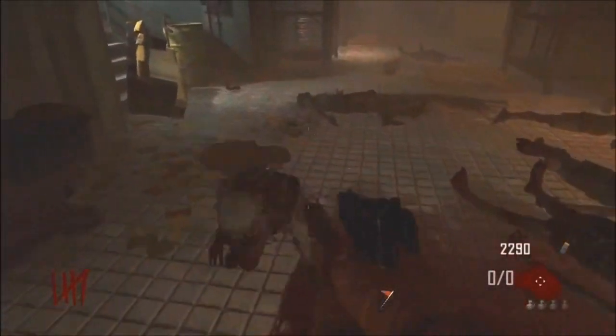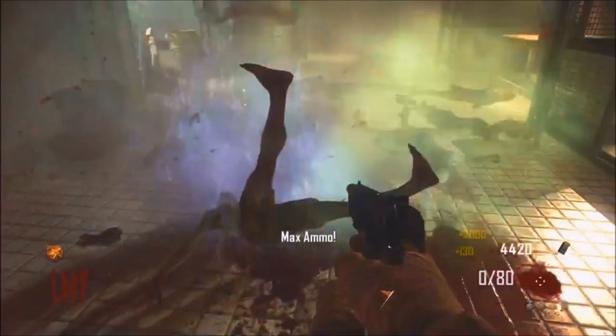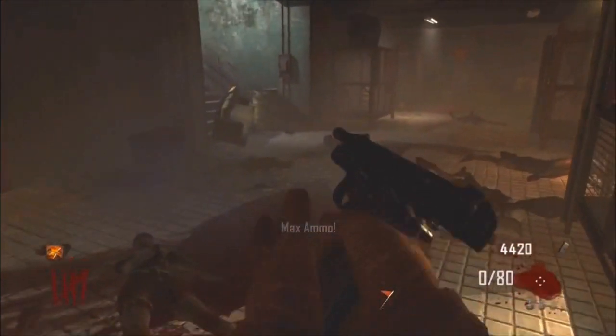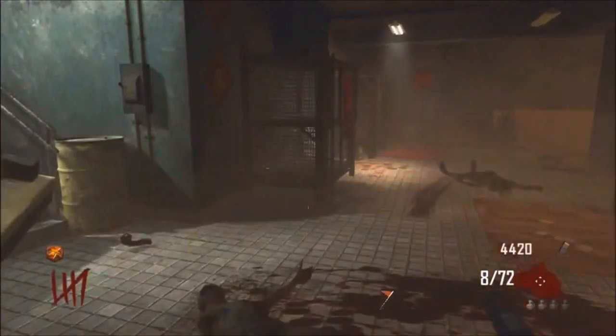The best way to do this is buying the Bowie knife, which is located on the roof of the building. Just get your way to the top of the building and, as you can see on the screen, I've killed them all. The key is to knife them all — you get the max ammo which you would normally expect, and also a free perk drop.